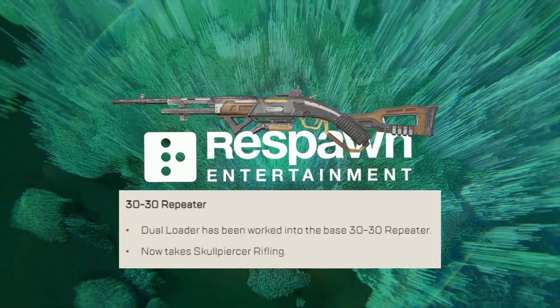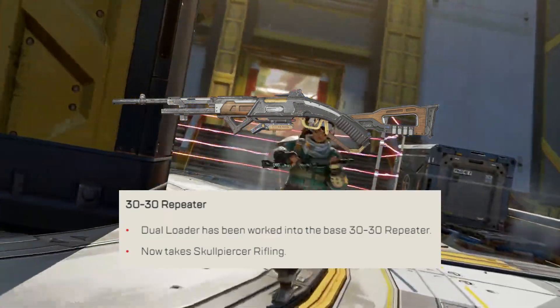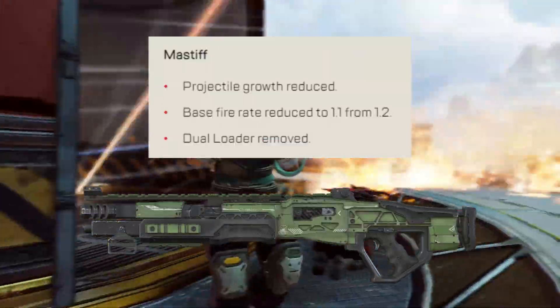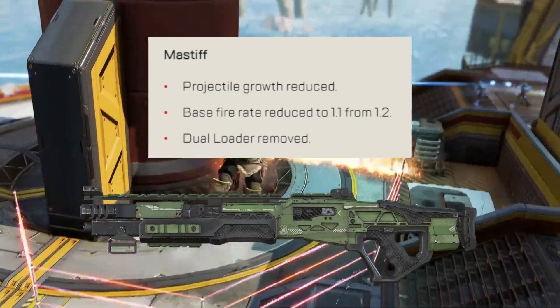30-30 Repeater: Dual Loader has been added to the base 30-30, and Skullpiercer can now be used with it as well. Mastiff — remember this is in the care package — gets projectile growth reduced, base fire rate reduced to 1.1 from 1.2, and Dual Loader has been removed.